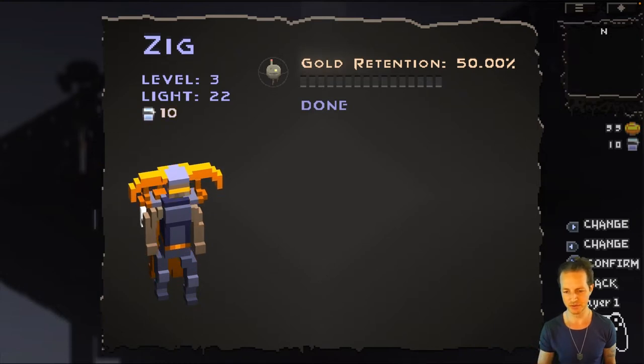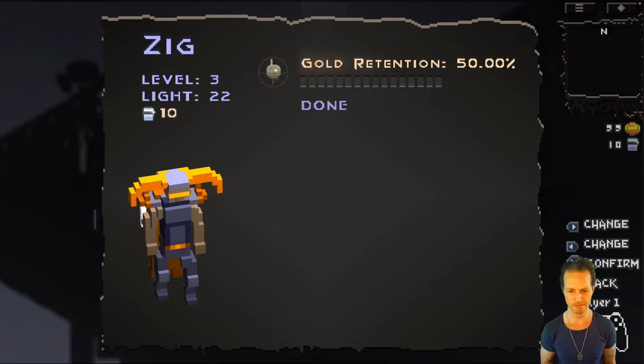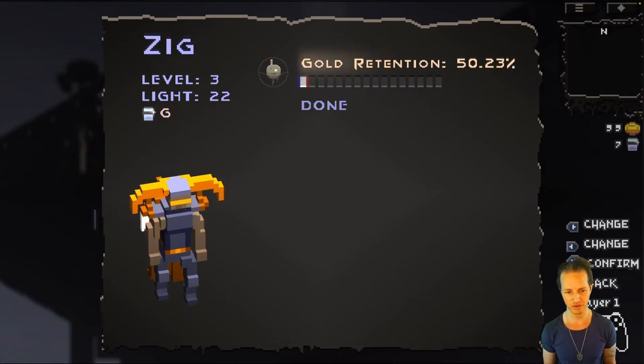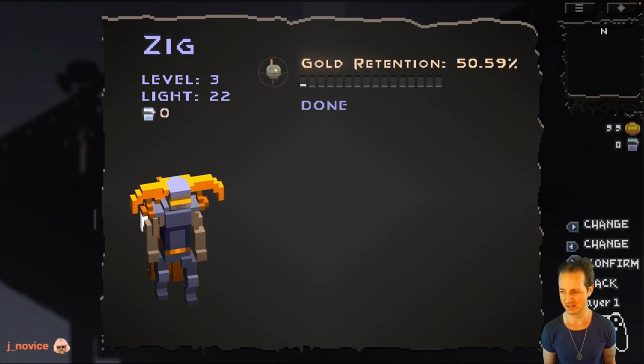You can find these items throughout your runs which unlock more and more attributes — there's health attribute, gold retention, attack speed, move speed, melee defense, melee attack, ranged attack and defense, explosive attack and defense. All these different attributes you can get, and then you can power them up with your light. There I put some into my gold retention — I get 0.5% more gold retained every run.